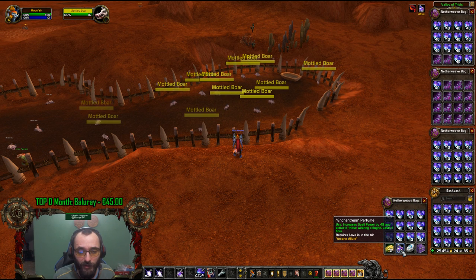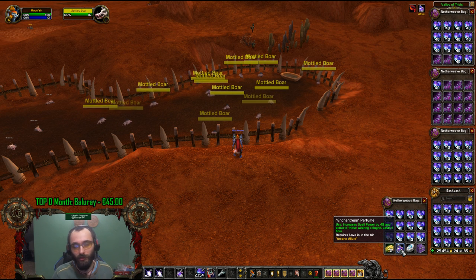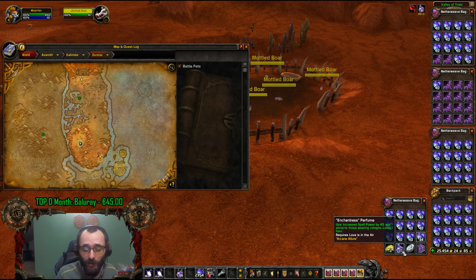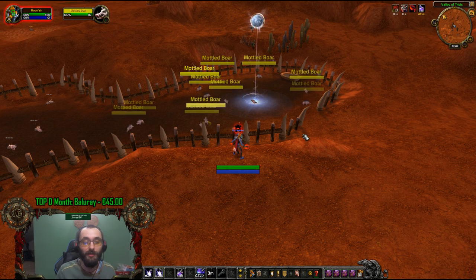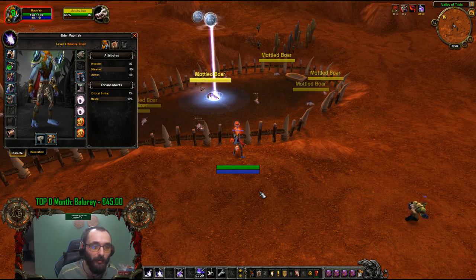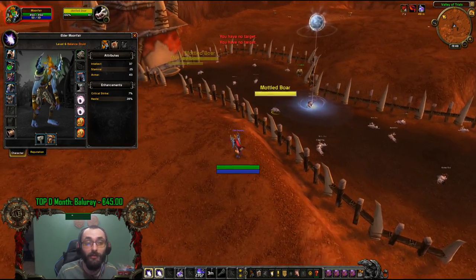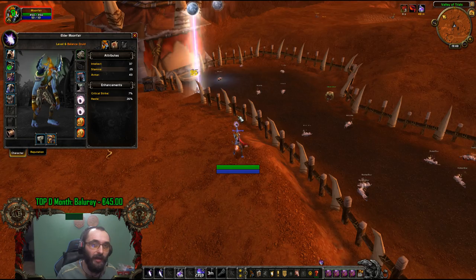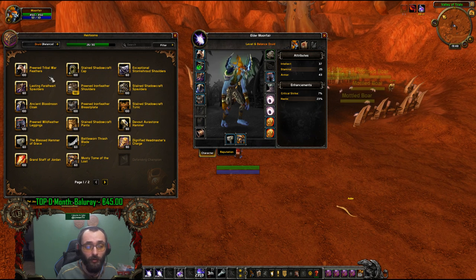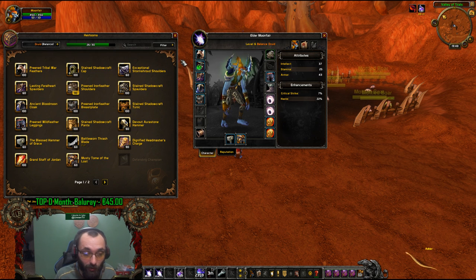Buy yourself the enchantress perfume first — it's from the same goblin where you get the lovely charms collector's kit. It makes you one-shot the boars as you can see. After that, you need to log out and go to your main, because you're gonna need to send yourself 10 gold for stopping the experience. Send yourself 10 gold and recreate the heirlooms that you have on your alt. Get on your main all the heirlooms that you have on your alt. Pick everything that has haste on it and enchant everything you can with haste.